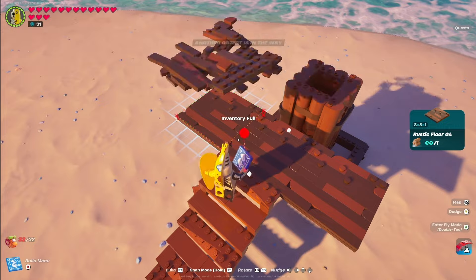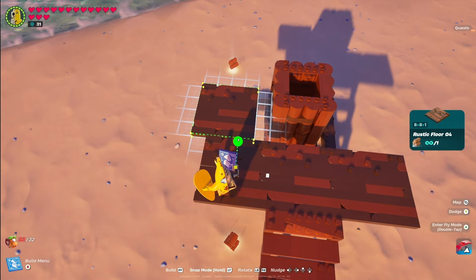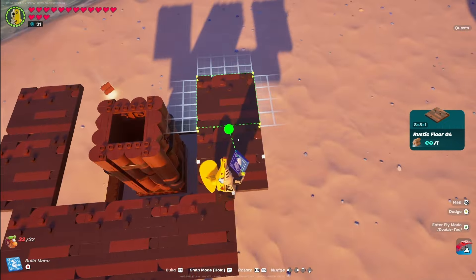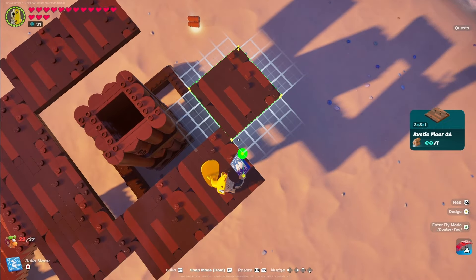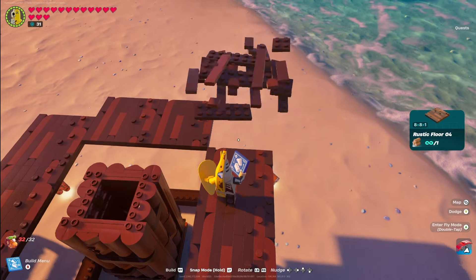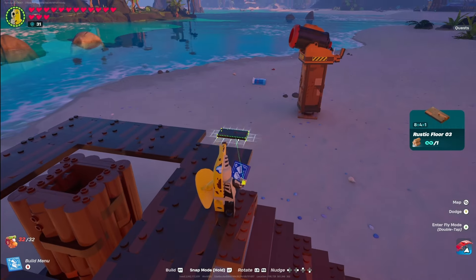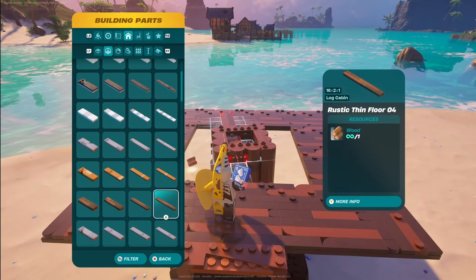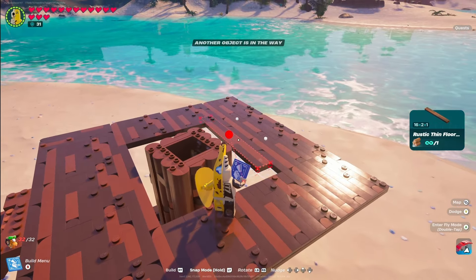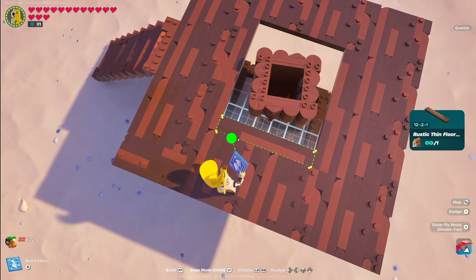Place down the 8x8x1 floor piece, then place another on both sides. Take the same floor piece, snap it in, and nudge it over four spaces on each side. Connect another piece and continue building until you complete the square. Fill the missing pieces with the Rustic Floor Three (8x4x1), snapping one on each side. Then fill in the inner square with thin floor pieces: the 16x2x1 on the back and front, and the Rustic Thin Floor Three on the right and left sides.